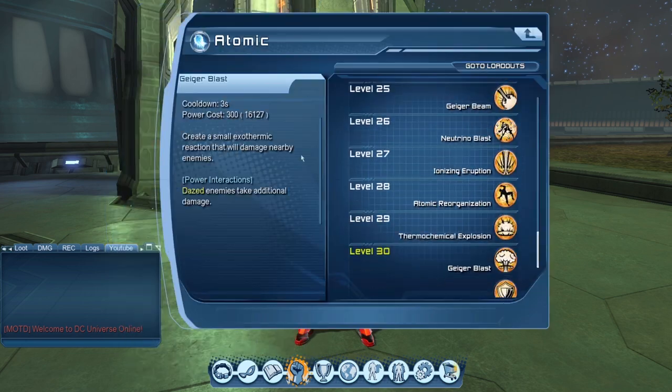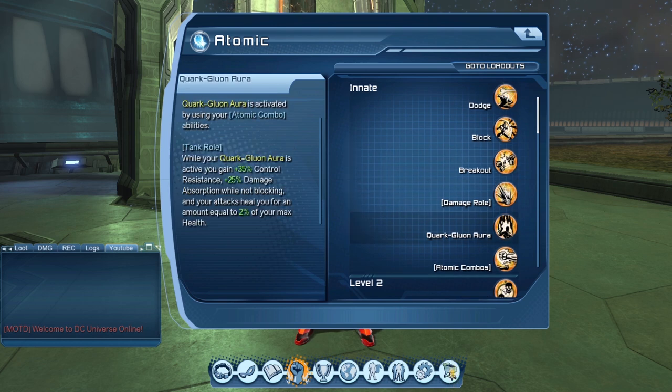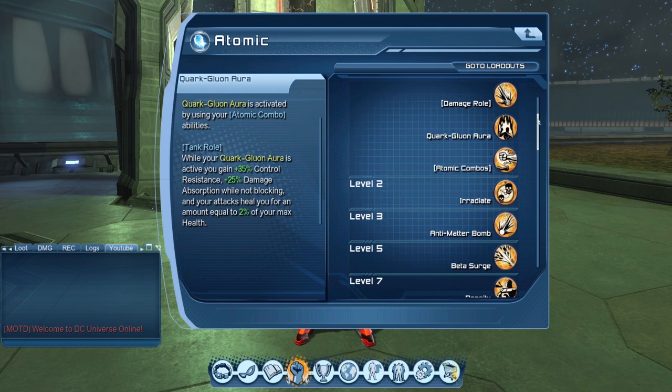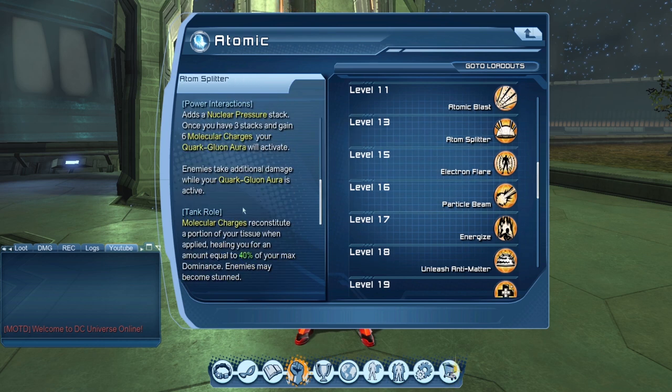We'll cover the basics of atomic tanking in case you have no idea what it's about. Atomic tanking revolves around two aspects. The primary aspect is getting yourself into the atomic quark aura. With that aura active, you get 35% control resistance, 25% damage absorption while you're not blocking, and you heal for 2% of your max health. When you have atomic combos, they give you molecular charges that contribute to the aura — adding a stack. Once you have three stacks and gain six charges, your aura will activate. That's the long way. There is an aura shortcut, which I'll show in a moment.